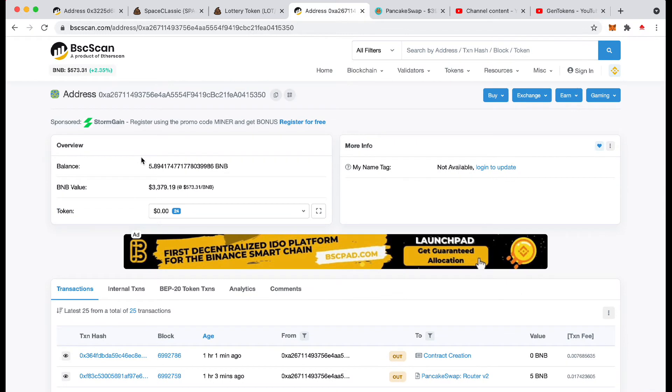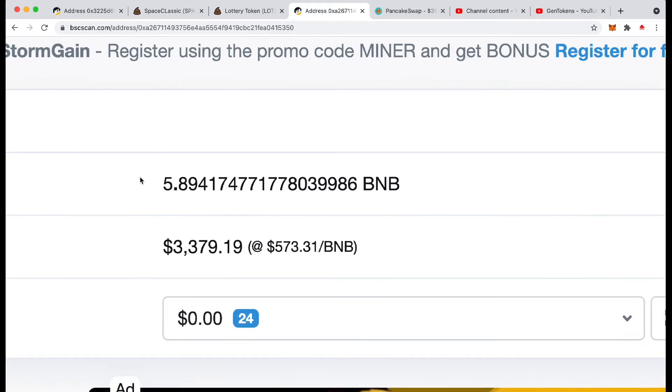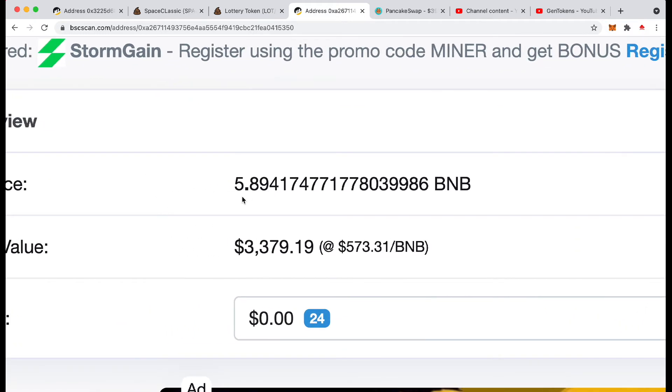This is the person's wallet. They have 5.89 BNB, which is $3,379. Last time I looked at it, it was $69, so they've got another $10 off somebody. Yeah, that's our money sitting in there — some of that is mine, some of it might be yours. So within the past couple of hours, or obviously previous to that as well, if you've been investing in contracts and you cannot get your money out, then you're looking at your money right here.